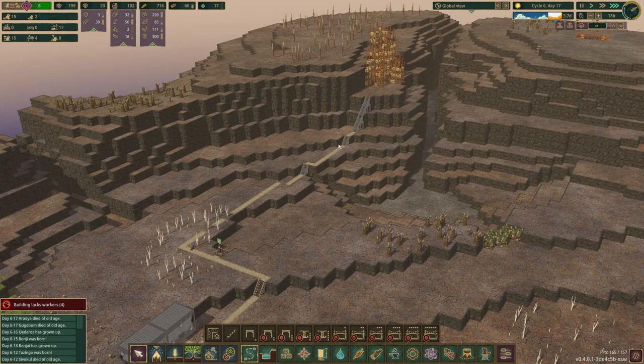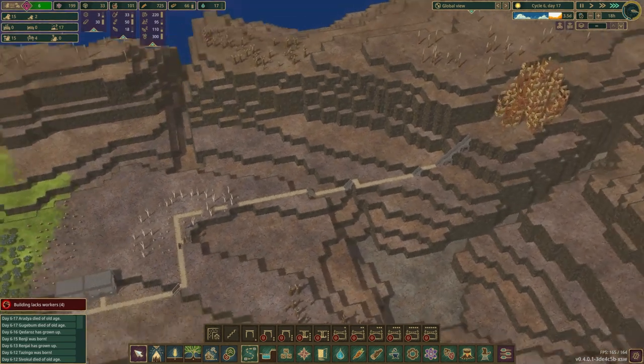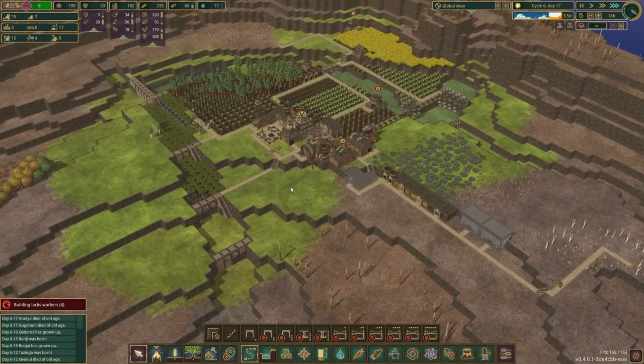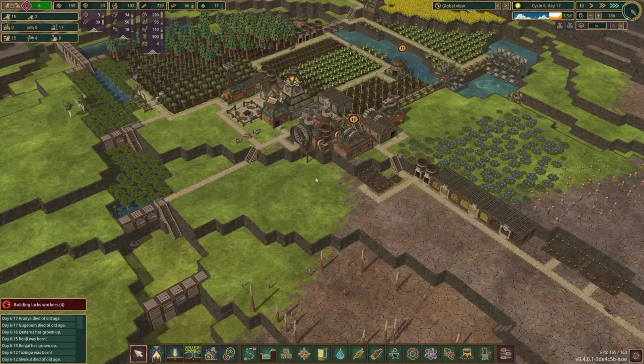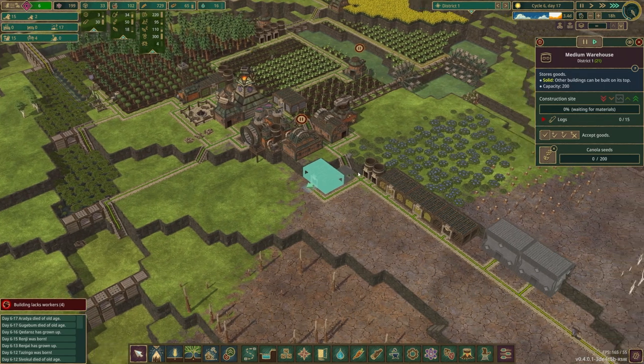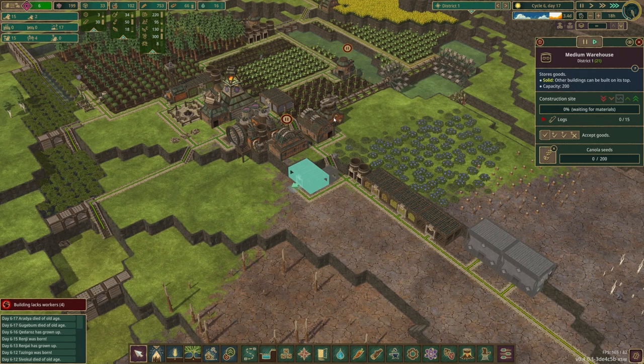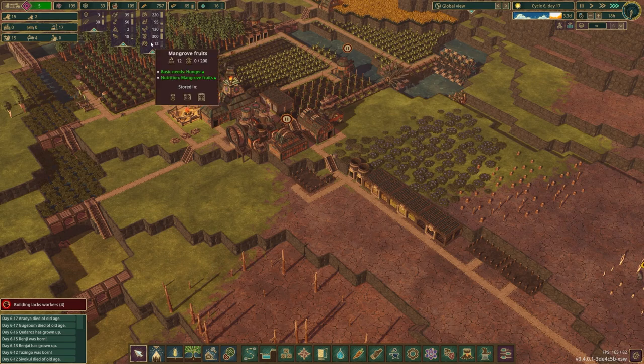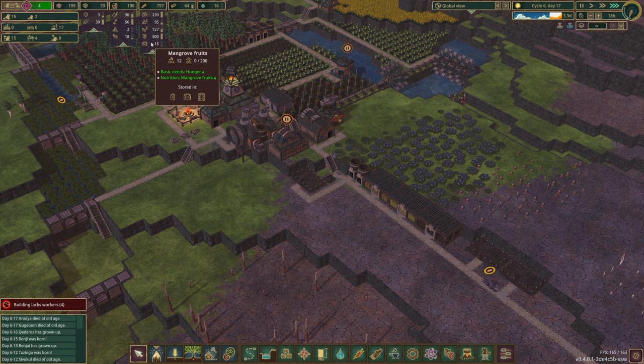I don't know if we're going to get metal in this episode because we're coming up on a good stopping point at the end of this drought. I think it would be nice to have our stuff more or less completely figured out. Here come the mangrove fruits. Food, for all intents and purposes right now, food is set.